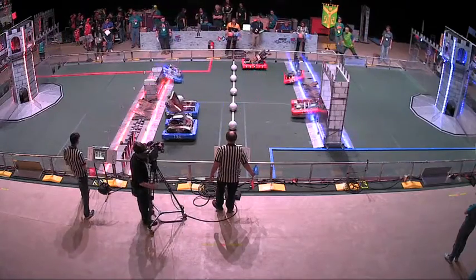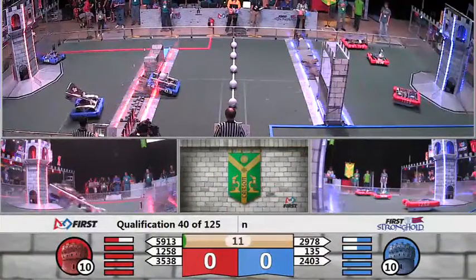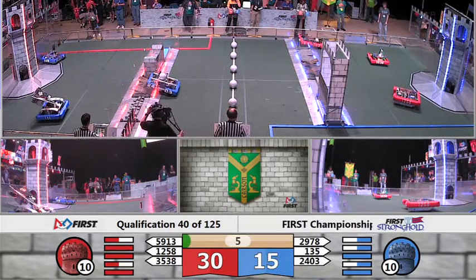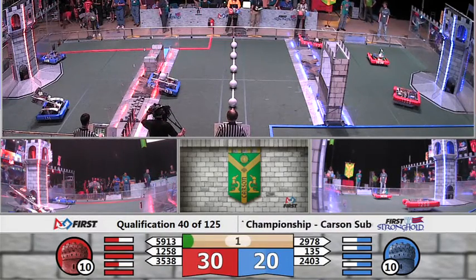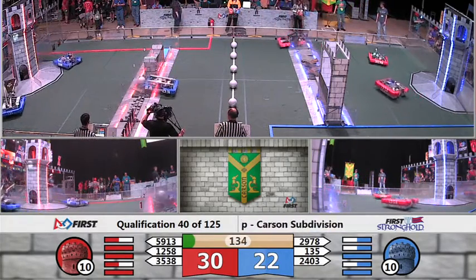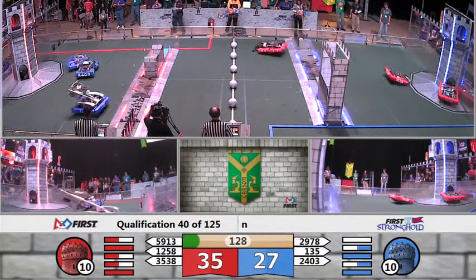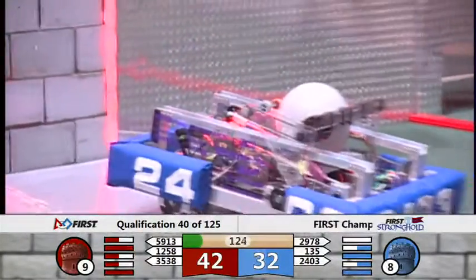One, charge! And there our robots go. Plasma Robotics tries to get over the Cheval de Frise but is not quite able to make it. Their alliance partners do though, giving the Blue Alliance 22 points and the Red Alliance 30, with all three of their robots crossing the defenses. Robotics also picks up five points from a Hightower score.